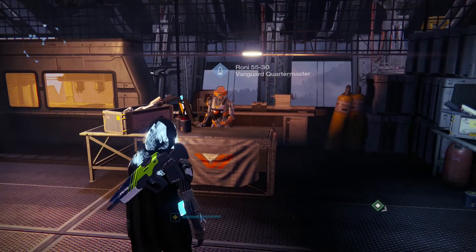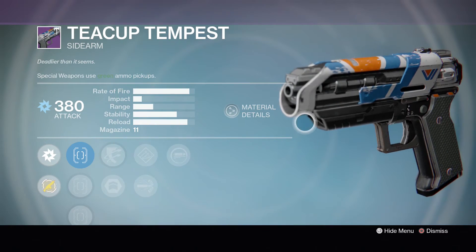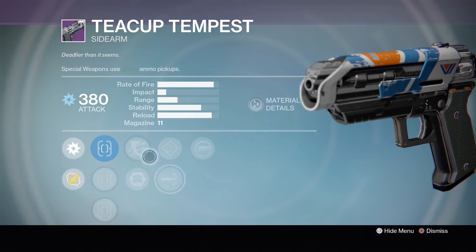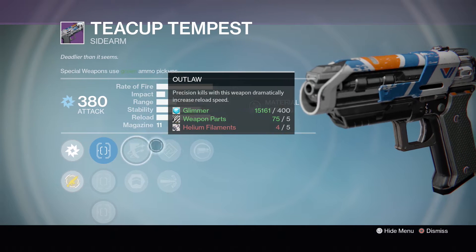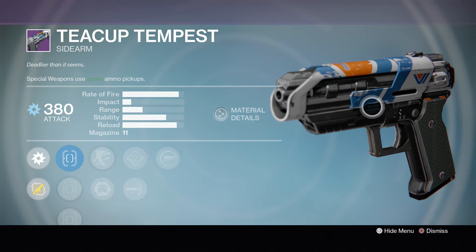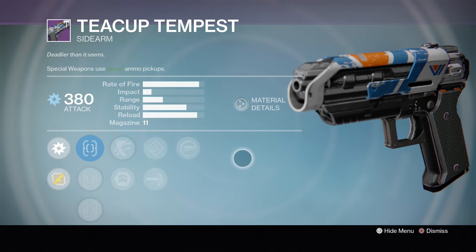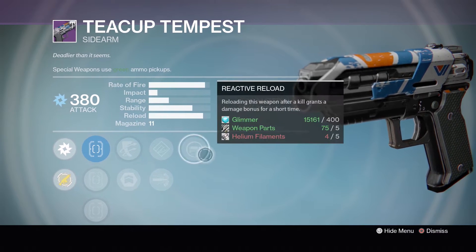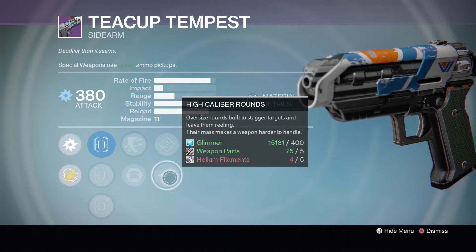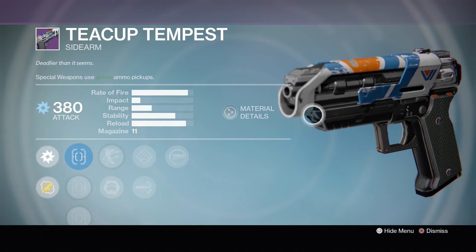Our first stop here is going to be by the Vanguard Quartermaster, and the most notable thing here is their sidearm. It has a faster fire rate but slightly lower impact than the war mode. The roll that we have is Reactive Reload, High Caliber Rounds, and Outlaw. Outlaw and Reactive Reload pair very nicely with each other, and Reactive Reload can actually take this weapon from a 4-shot kill to a 3-shot kill, which makes this sidearm kill so fast. High Caliber Rounds are also very nice on sidearms, just messing with your enemy's aim. So if you want to pick up something from the Vanguard Quartermaster, make sure it's the sidearm.